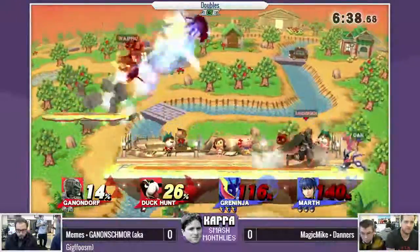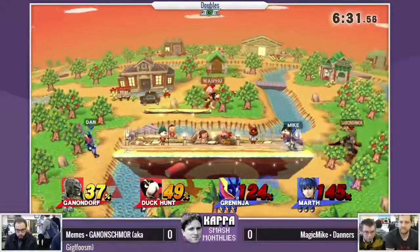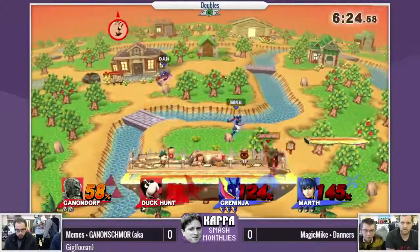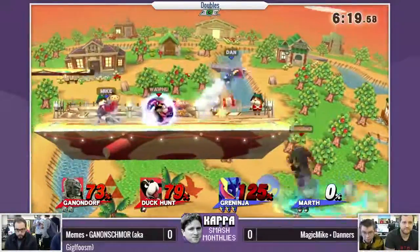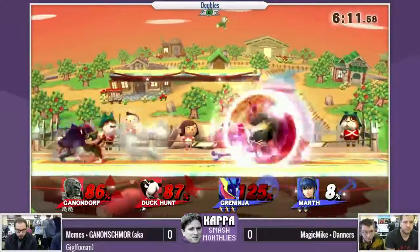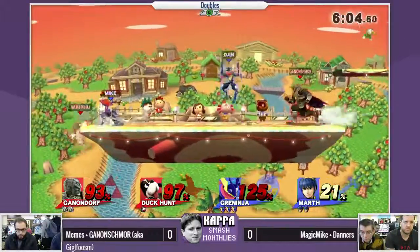Duck Hunt's can is normally really annoying in singles, but in doubles it seems to be a bit too chaotic. You can't really use it safely because you don't want to hit your partner. The can's so far away and it limits Duck Hunt's options — mostly he just needs it for breaking out of combos and covering himself when he's trying to get back on stage. When there's two other people who can corner you and your can's on the platform, it's really difficult to get out. And your partner is Ganondorf — he's very slow, so it's difficult to catch up.